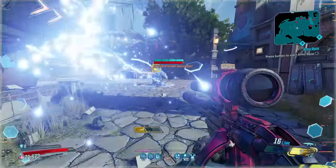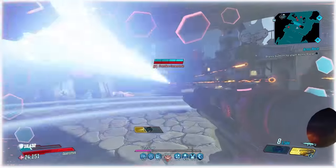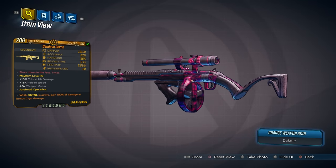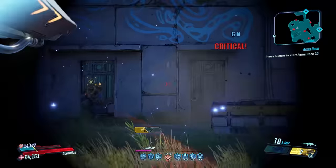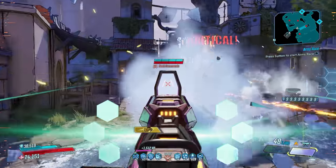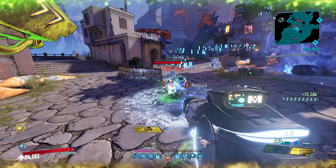Honorable mentions: while these items aren't exactly rare in terms of drop rates, they're almost never seen and many players don't even know they exist because you have to jump through some crazy hoops to get them. They are the Becca, the Love Machine, and the Vibrapulse. The Becca is only obtainable by killing all the Hammerlock Hunt enemies. The Love Machine requires completing all the Claptrap missions. And the Vibrapulse is rewarded via in-game mail from Moxxi for completing all the Crimson Radio challenges.